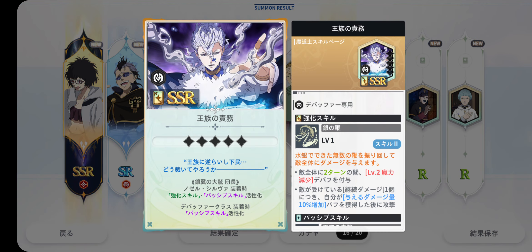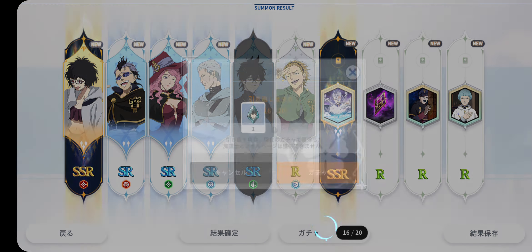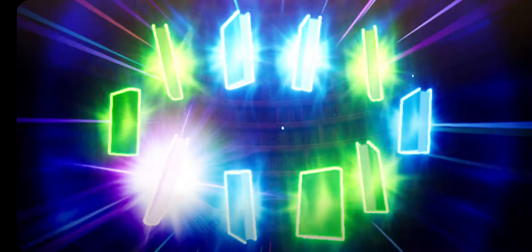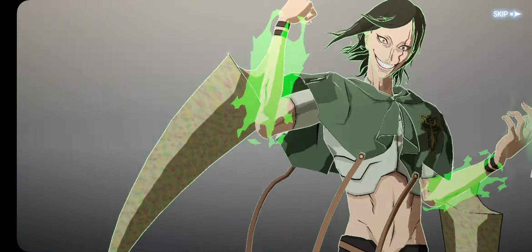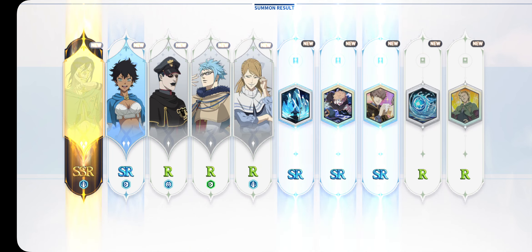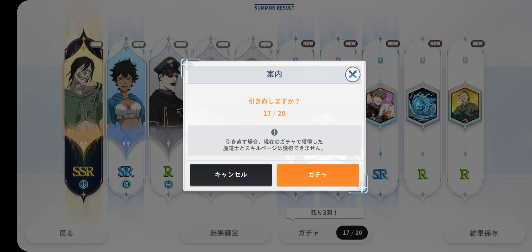I can't translate this now, but I will be making detailed videos where I translate every single menu in the game and translate all the character skills, so bear with me on that one. I'm going to be skipping and not saving that, because I saved the Lotus one and I do want to keep that one. I want to start the game with Lotus — if he's supposed to be the best character right now, I definitely want to start with him. Three more summons left.